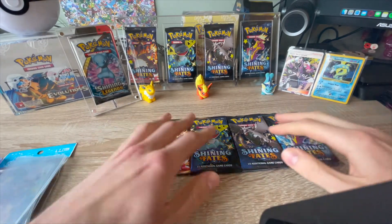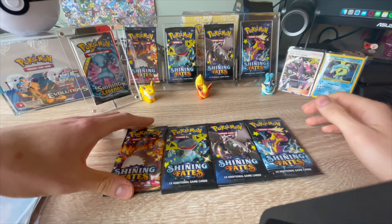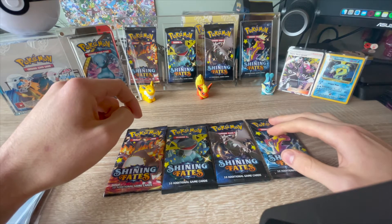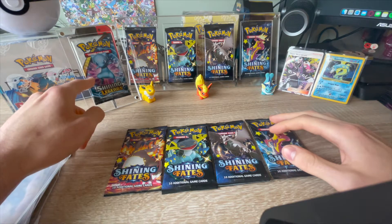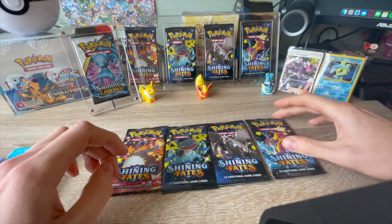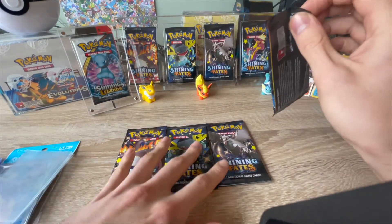Welcome to another episode of Shining Fates. Today we've got Adam opening four packets. He's normally good with Hidden Fates, so is he going to be lucky with Shining Fates? He's going to try and use a Shining Legends pack to give some luck. Can we call the Charizard? Let's find out.